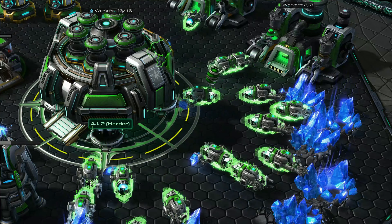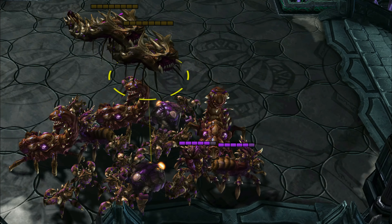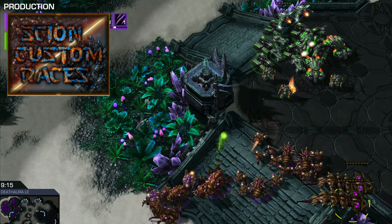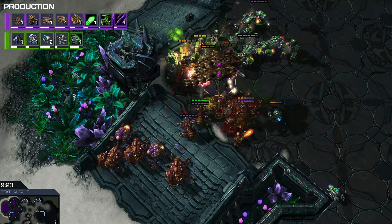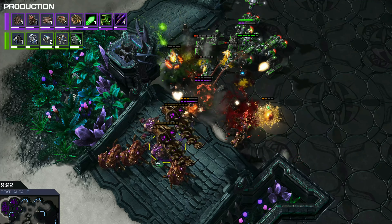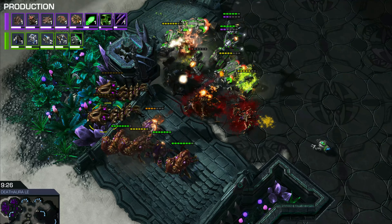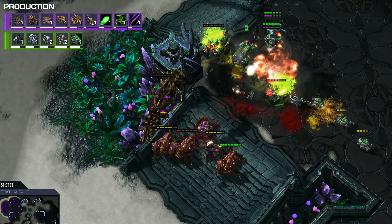The number one top rated mod for all of Starcraft 2 is still the Scion Custom Races designed by Solstice. It introduces two alternate balanced races: the bizarre cousins of the Zerg, the Zayed, and the Borg-like AI, the Genitron. It's your same real-time strategy in maps, but with all new units that are close enough to be recognizable, but different enough to give you a new experience.